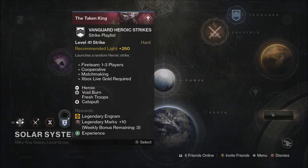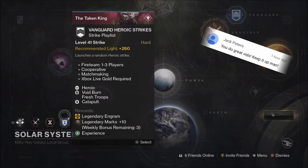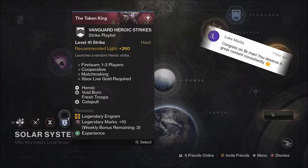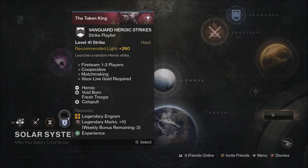Vanguard Heroic Strikes guarantee you one legendary engram each time you complete your first heroic strike per character. So if you have three characters, you do a heroic strike on each one and you're guaranteed three legendary engrams. This is very easy and very quick with the modifiers in this playlist now — pretty fun. In addition to those, if you stay in this playlist on one character for about three matches, you get the Vanguard streak bonus, which allows you to get a guaranteed — well, about four out of five times — a legendary engram at the end of each match if you have the Vanguard streak active.